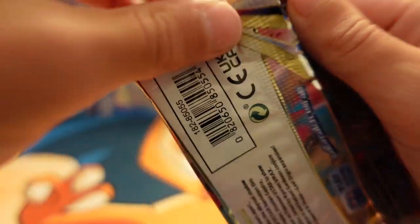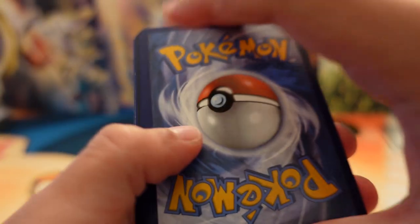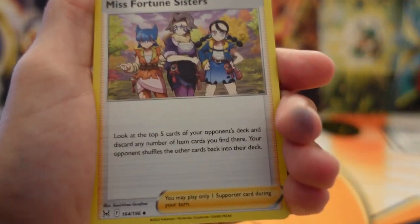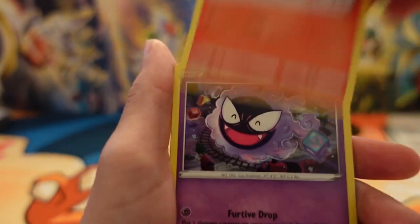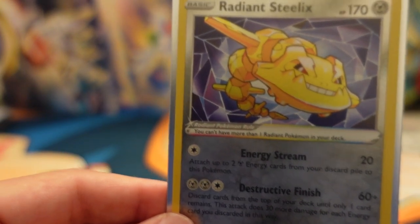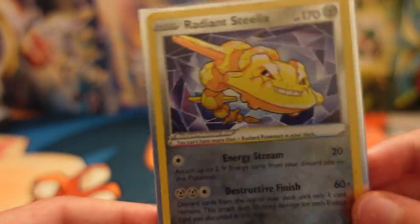Last pack — magic right here. We pulled three V-Stars, two Vs, and a Trainer Gallery. Hopefully we can pull a Full Art or an Ultimate Art — or another V-Star. We got a V-Star marker right there. Got a Medicham, Fortune Sisters, a Shellos, Manfu, Litleo, Gastly. Radiant Steelix! Out of Astral Radiance I got the Heatran, out of Pokemon Go I got the Radiant Charizard, and out of Lost Origins I got the Radiant Steelix.